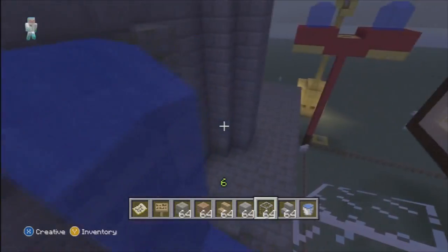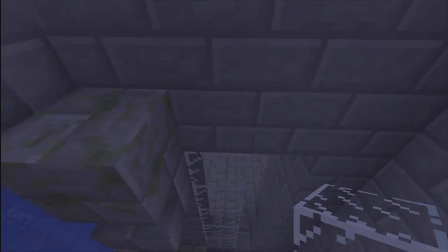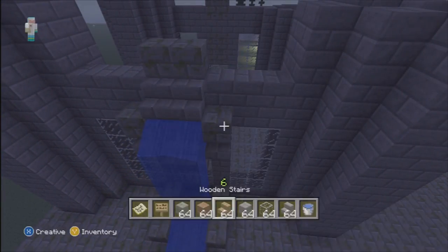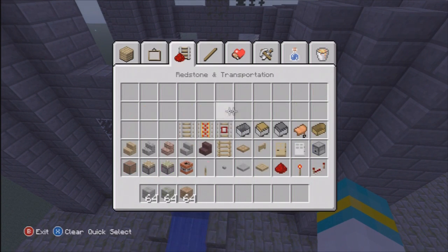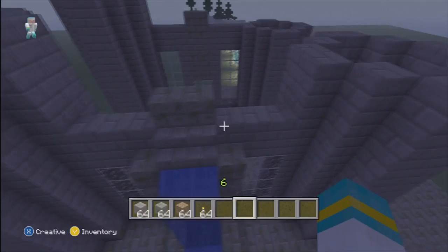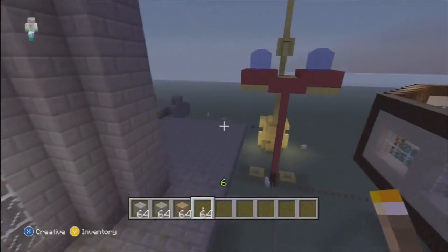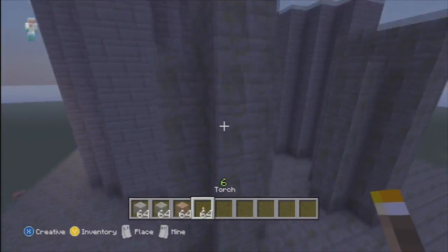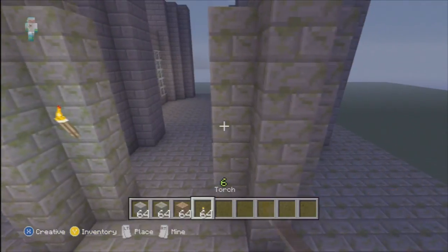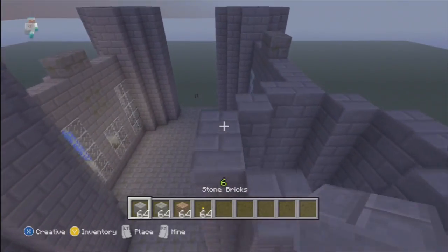Welcome back to part two. Finishing off these windows, making them the same as the other side. Getting some more stuff in my hotbar - some stones and mud. The mud is for later; I'm going to come back to that underneath section to make it look like it's coming straight out of the ground. Just putting some light in and finishing these two bits of roof.